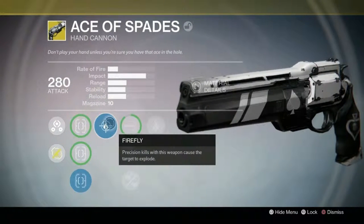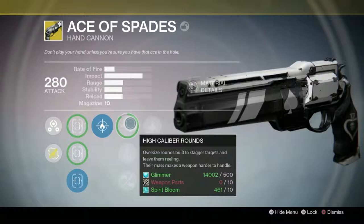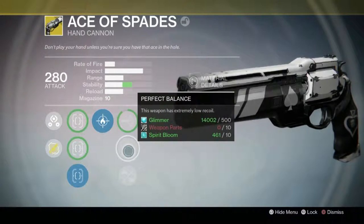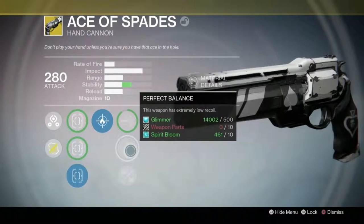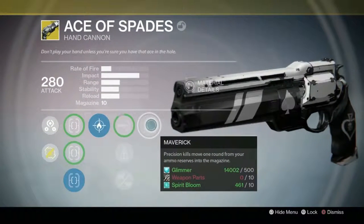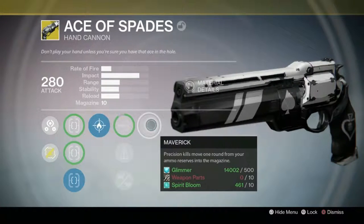Then we have Firefly — precision kills with this weapon cause the target to explode, which is pretty cool. Then we have High Caliber Rounds: oversized rounds built to stagger targets and leave them reeling, but their mass makes the weapon harder to handle — this weapon has extremely low recoil so this one is a must. Then we have Reinforced Barrel: increased range, reduced stability. And then Maverick — precision kills move one round from your ammo reserve into the magazine, so you get an extra shot after a precision kill.